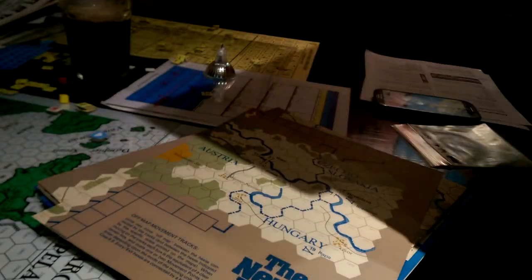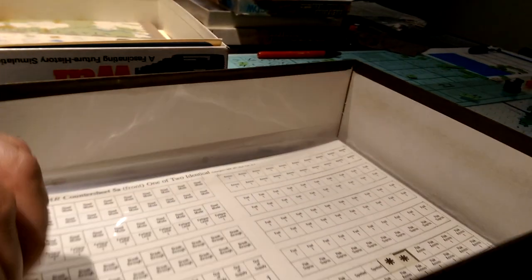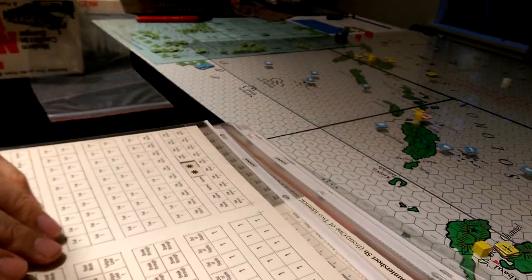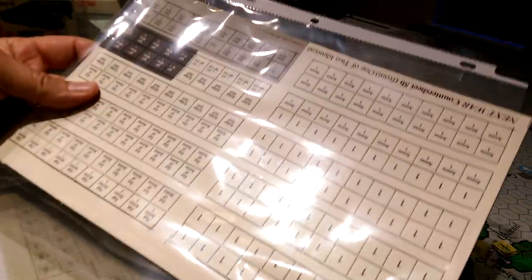Okay, now counters — it has a marvellously rich counter set. About 2,000 counters. So let's put this aside; there are two sheets of information counters.